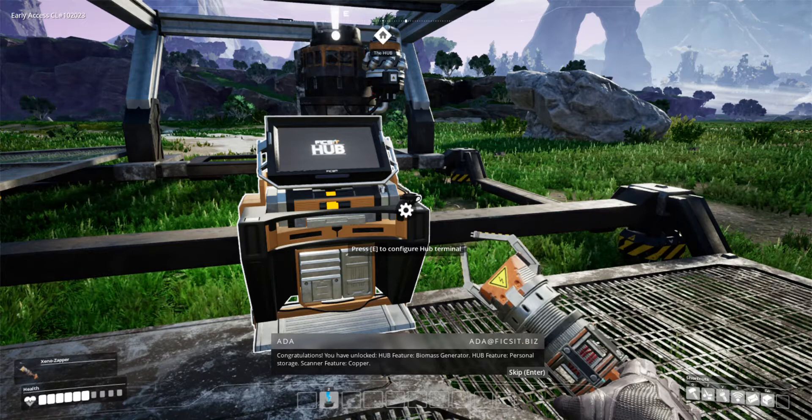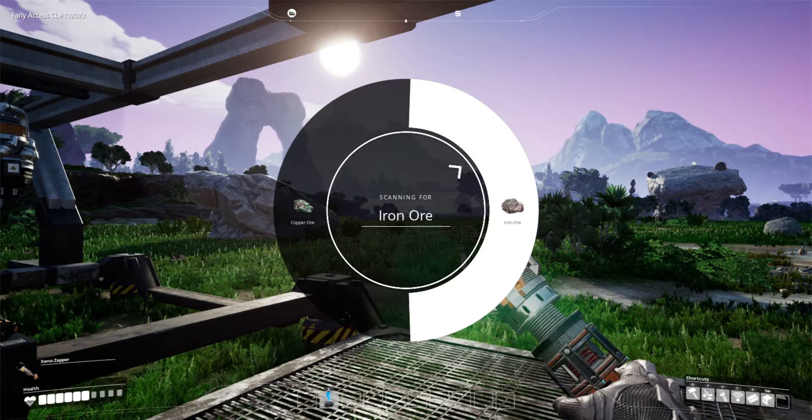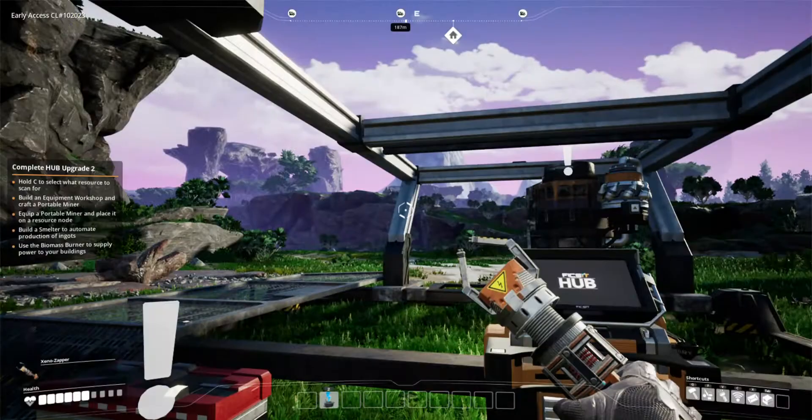We've now got a scanner. If we hold the C button, we can select between iron ore or copper ore. We already know we've got copper ore over there, and if you see the compass at the top, copper ore is over here and some up on the hill as well. But we won't worry about that too much for now.